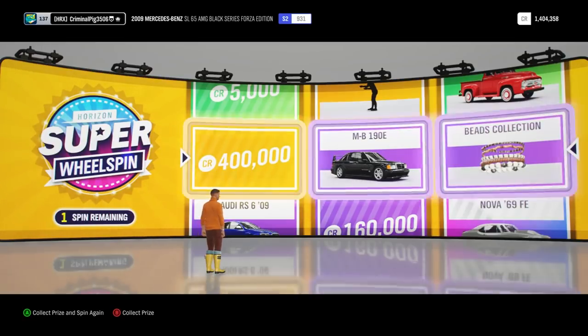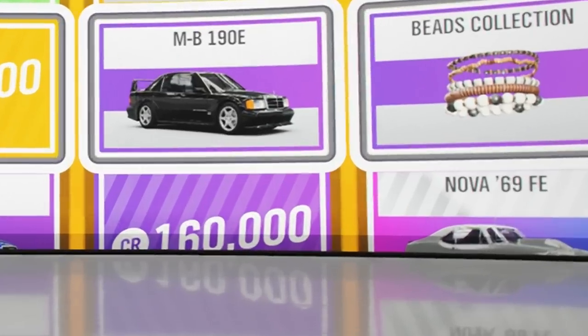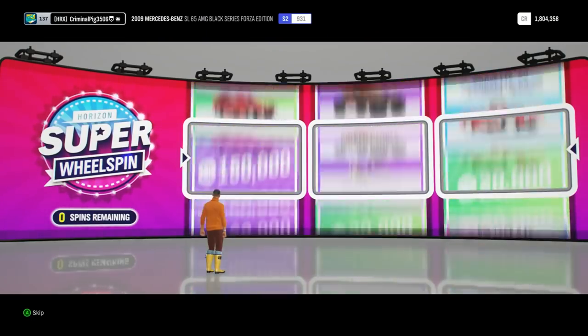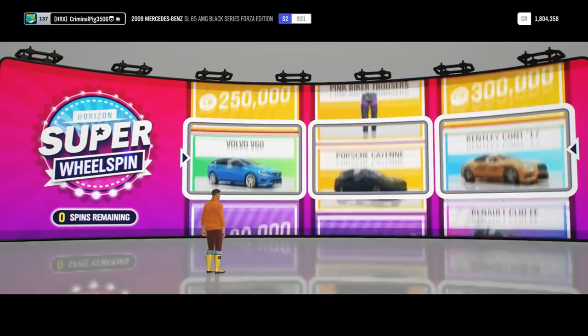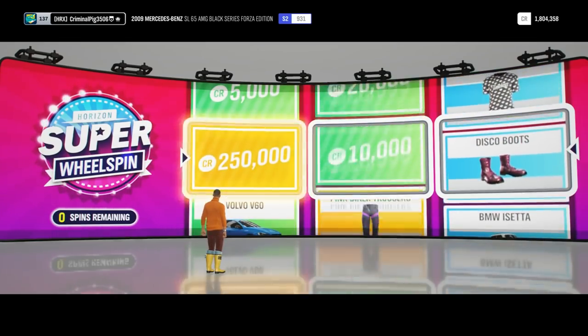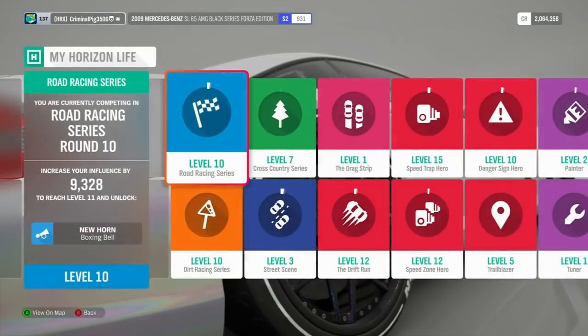It's just gone to the Beads Collection, but 400K and the Mercedes-Benz 190E - just not bad. I wanted that. I've actually already got that 1969 Nova FE so don't know why I was too bothered about it. Final super wheel spin - what are we getting, boys? I saw that Porsche Cayenne in there - I saw it, I wouldn't mind it. Disco boots, 250K and 10K. It's money. We're over 2 million now. It's got to be worth it.